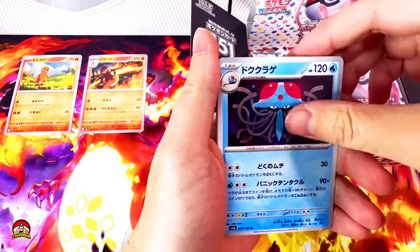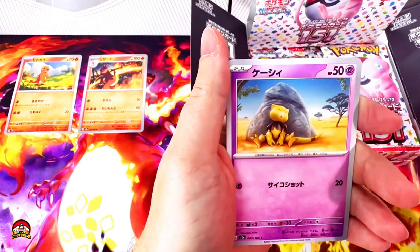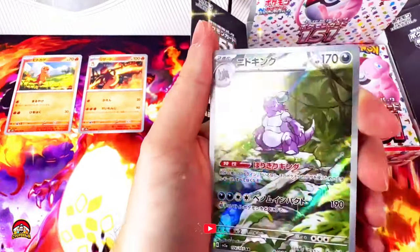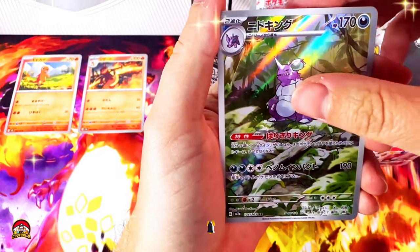Pinser, Tentacruel, Horsea, cute little Vulpix, Abra. Stand by for battle! Nidoking! My boy, get in! Look at that — such a sick card! My first big pull of the box!